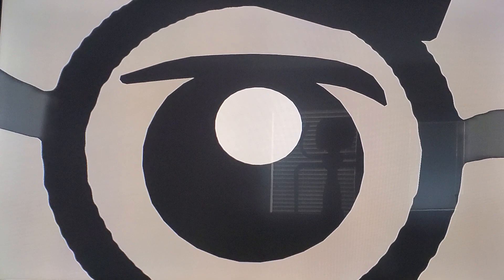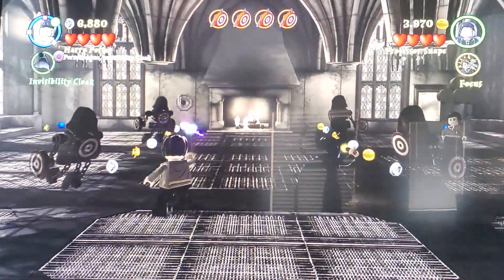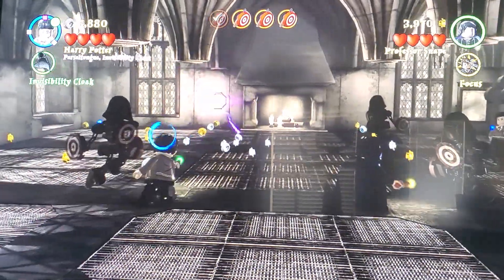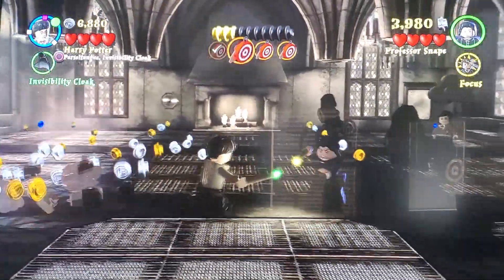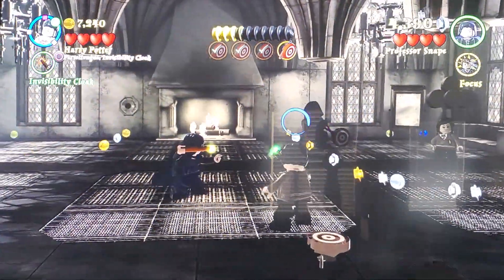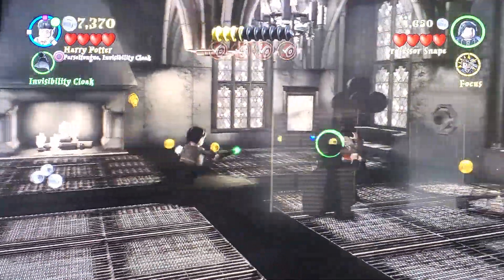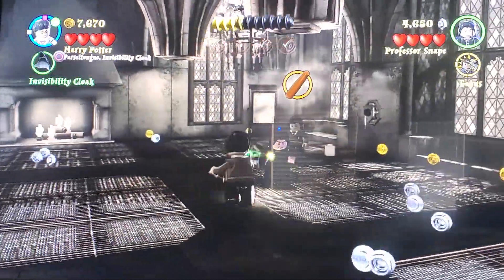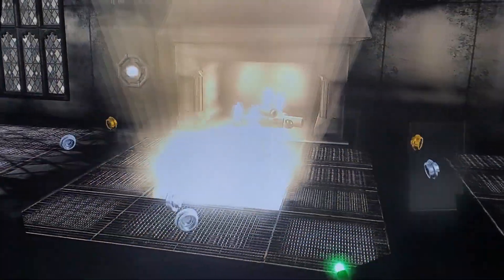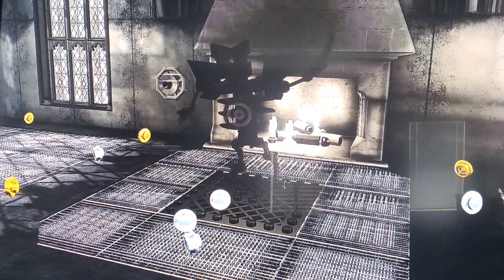There's Sirius, Mad-Eye, and Lupin. The Room of Requirements — I guess we need to hit these things. Oh, Snape now knows. He's gonna tell her. We weren't supposed to do that at all. She wants her wand. The boss fight for him — we need to duel, I think.